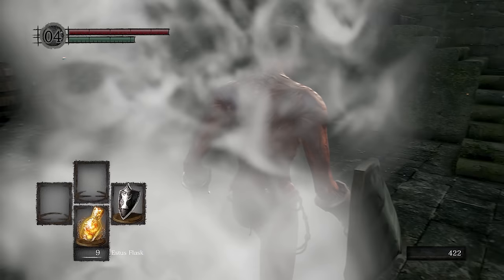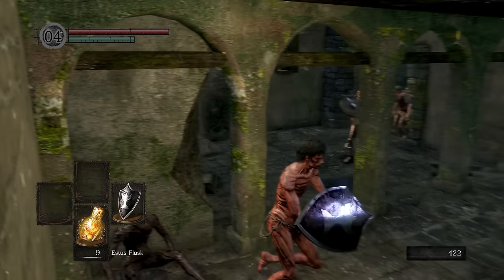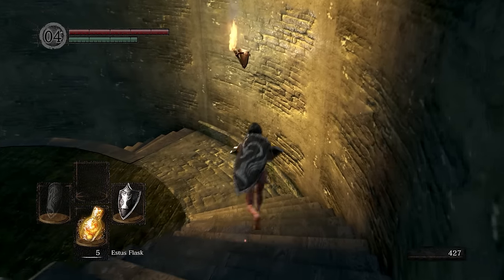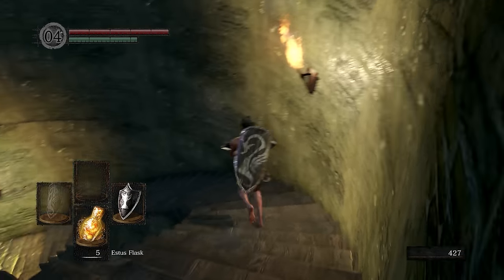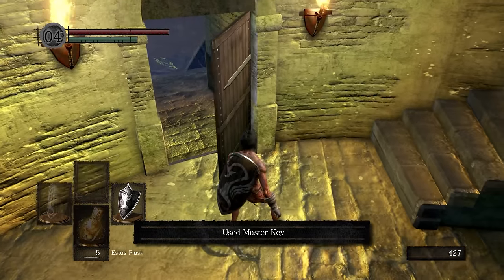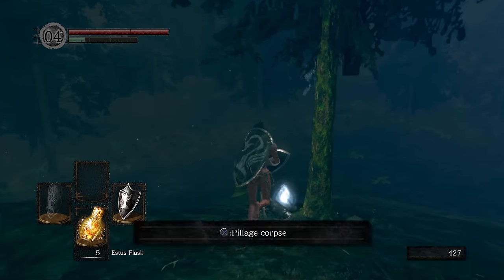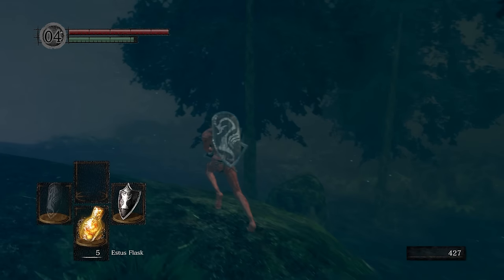Once done at Firelink Shrine, make your way to Darkroot Basin. Along the way, make sure to pick up the souls on the ground for some easy levels. Be careful on the way down — Havel will be waiting for you at the bottom, and he can kill you in one shot. I like to let him come up to me on the stairs and just run off. Also, right after you walk through the door, make sure to grab the large soul of the Nameless Soldier by the tree to your right — this will give you 1,000 souls.